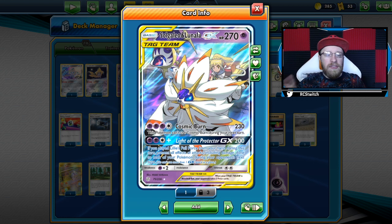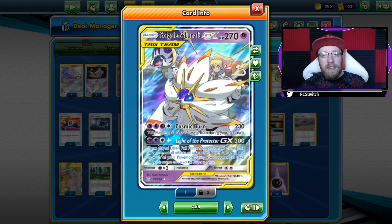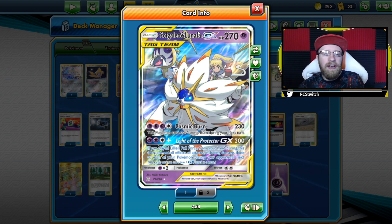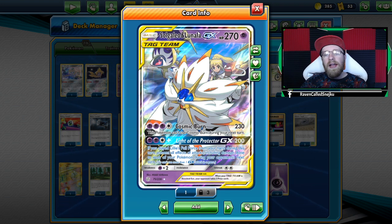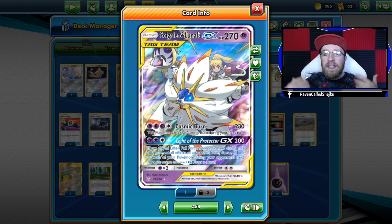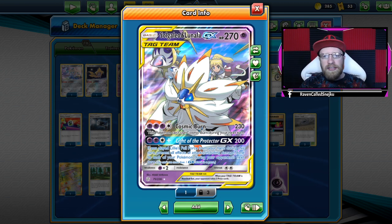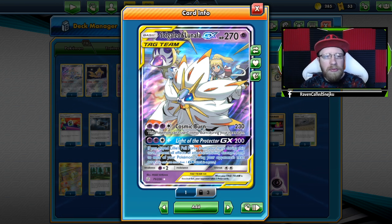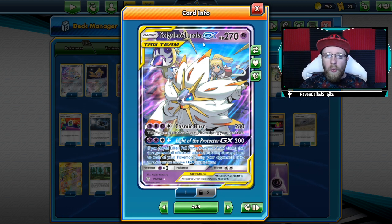Before I start, don't forget to subscribe to the channel because we are on the road to 700, 800, 900, 1000 subs. Also don't forget to check me out live on Twitch — it's Raven Called Snatch — we're only playing those decks live. What are we playing today? Let's go Eevee. We're doing more shiny stuff, and don't forget to check out highlights — around the weekend there are gonna be more highlights as well.